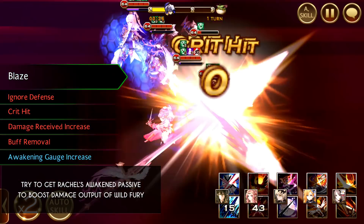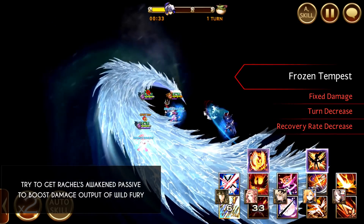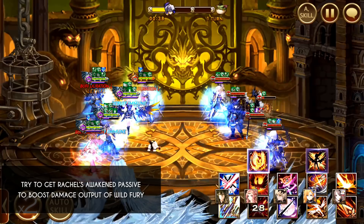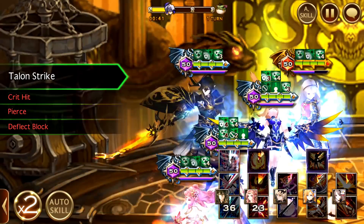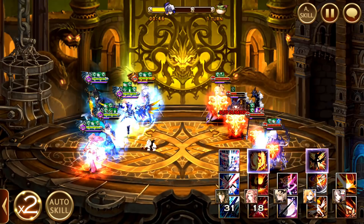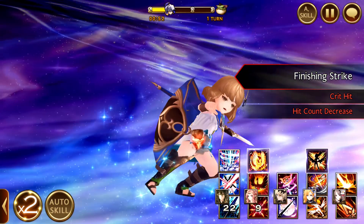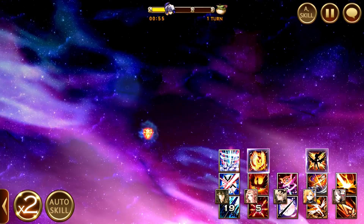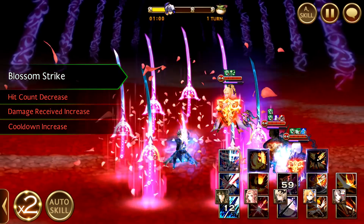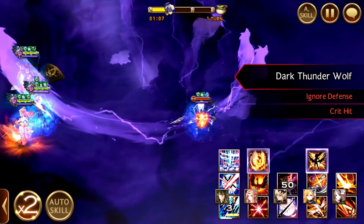Over here I used Blaze because I tried to get Rachel's Awakening skill up quickly, so that my Teo can actually do more damage and my Wild Fury can also hit a lot more. So here Wild Fury is all going to be triggered — kills off 2 people already. So you see how efficient this is. This is very similar to the Celestial Tower guides which I have shown you.